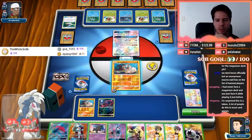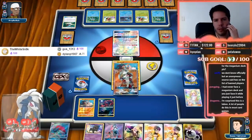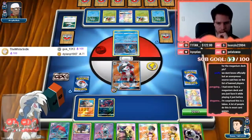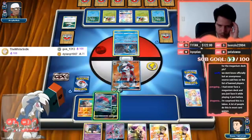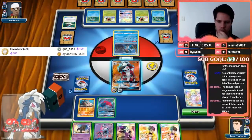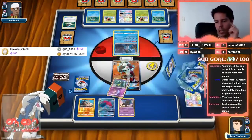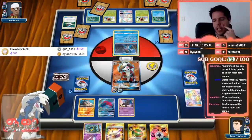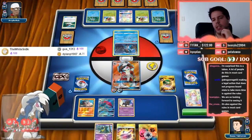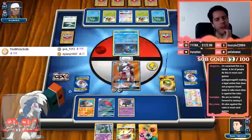What a hand by my opponent — that was his turn two. We never got an explosive turn two like that. He removed the Timer Balls for Great Balls. My play is now to remove the Swampert — that will slow the deck down quite a bit. I'll evolve and then decide: do I Let Loose or Judge? I think I'm going to Let Loose this time.